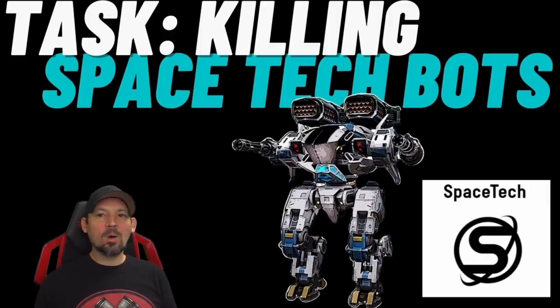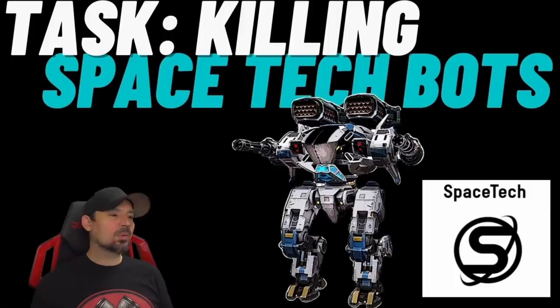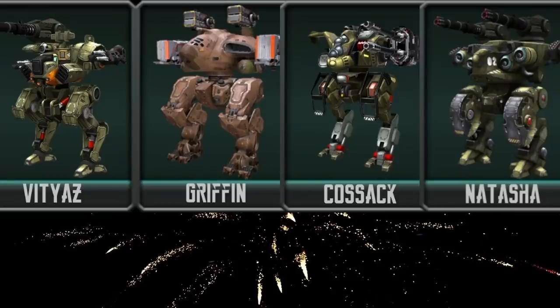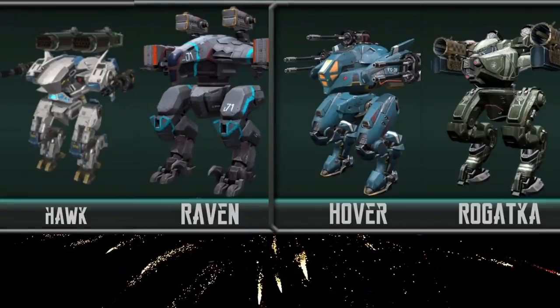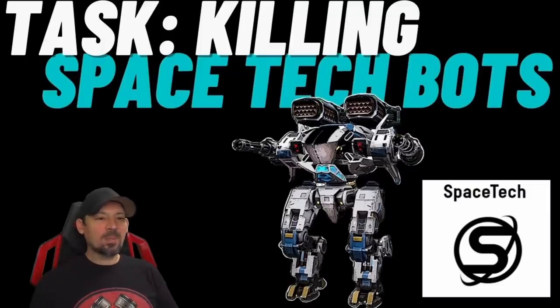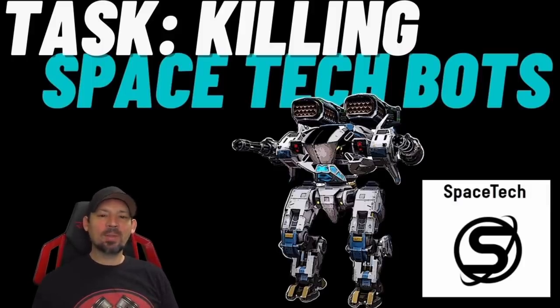The Space Tech faction includes the Hawks, all three of the flying dragon bots like Al-June and his brothers, the Ravens, the Hovers, the Natashas, Cossack, Regatas, Valles, and the Griffins. All you've got to do is look for those bots on the battlefield and take them out. Find Space Tech bots, wipe them out — hope you enjoyed this tip!